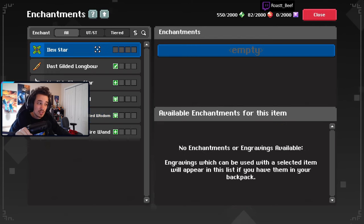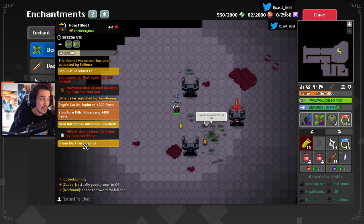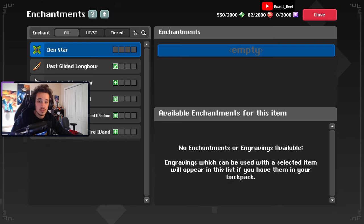Lastly, there is purple dust — it's like green dust but only for UT items, and it costs a lot. The Behemoth Armor was 1,750 purple dust to enchant, which is really high. To get purple dust, you have to complete exaltation dungeons. Purple dust is used for your UTs, and UTs are interesting because I think you need engravings — which are like blueprints but for enchantments — though I'm not 100% certain on that yet.